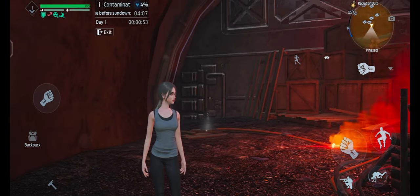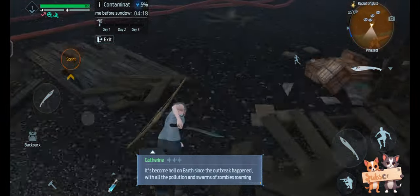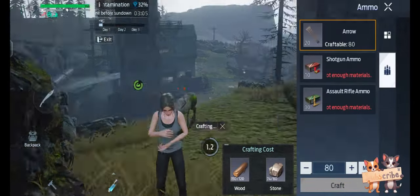After the mission starts, take the supplies box and scattered wood quickly, then mine two hematite rocks. After that, craft 100 arrows — it's enough for the first day.